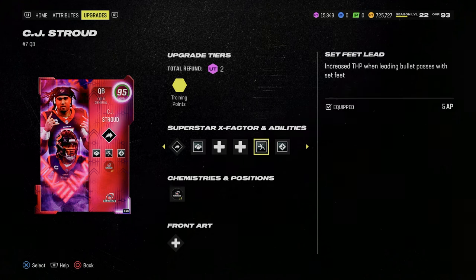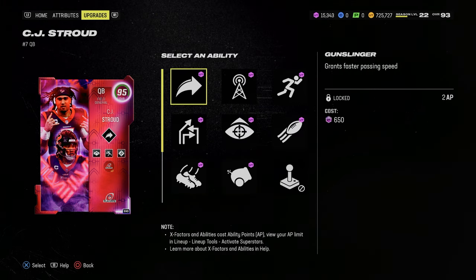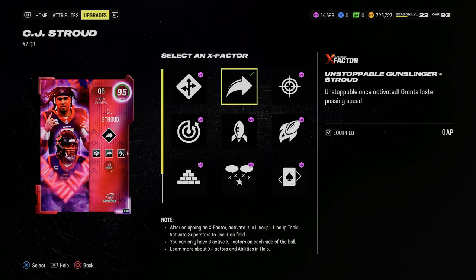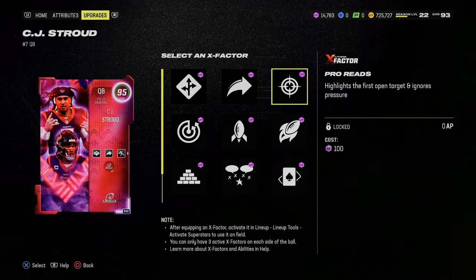So for 6AP you have Set Feet Lead, Hot Route Master, and Gift Wrapped. If you want, you can put Gunslinger on him for a total of 8AP. So this is a super quarterback. I wasn't actually going to use Gunslinger but now that I think about it, it just makes sense. And then all we're going to do is put Pro Reads on him.